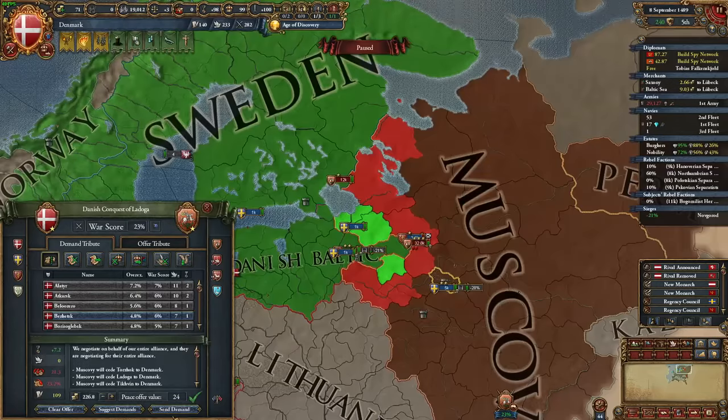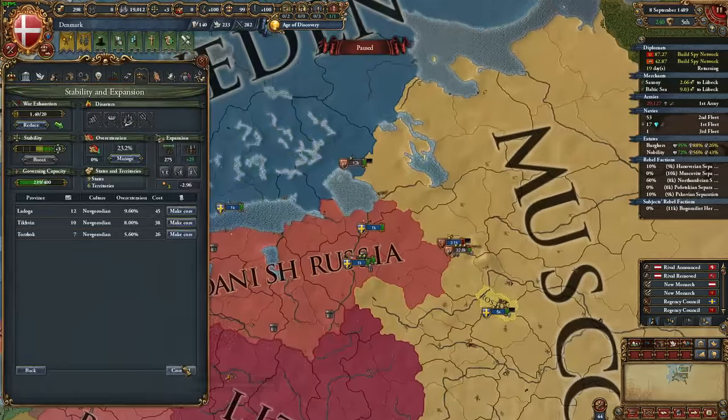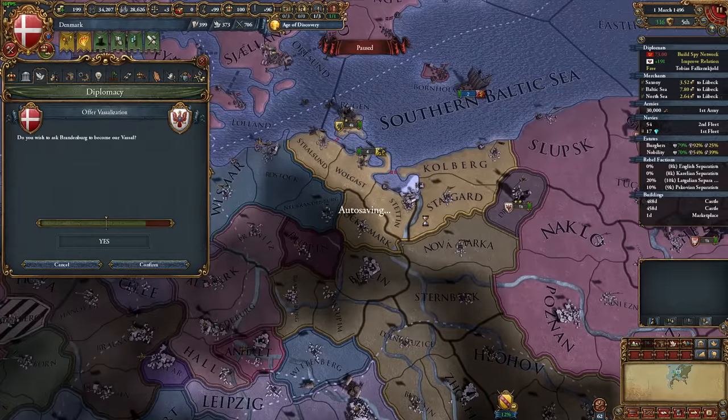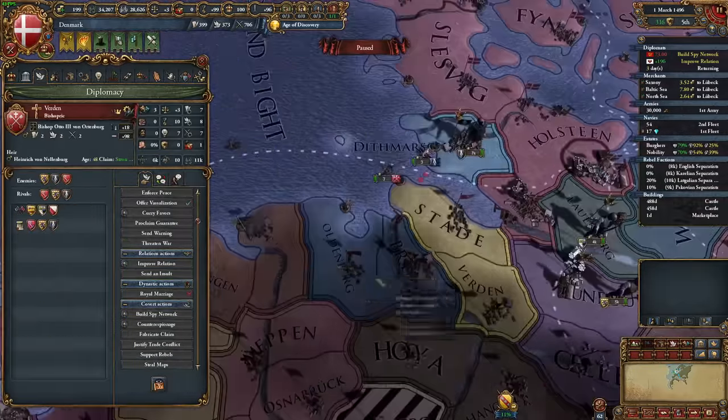I didn't want much from Muscovy, so I ended the war with 20 war score and took my claims. I got called into some war by Austria but just sat around not helping, like a good ally — they really didn't need my help anyway. I was able to vassalize what remained of Brandenburg, which is great because I can feed them cores, and they've got a great mission tree I can use to conquer most of Germany for them.